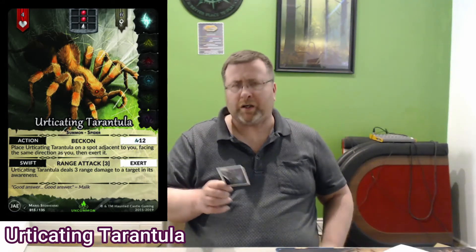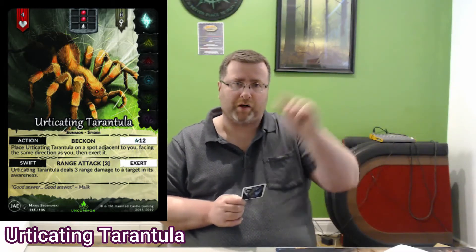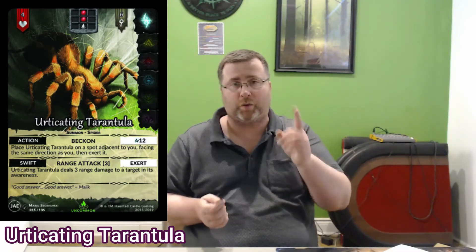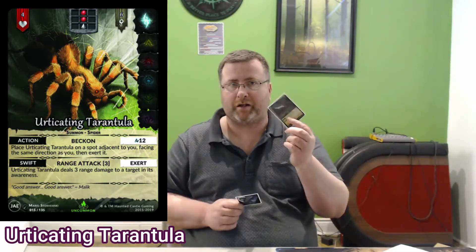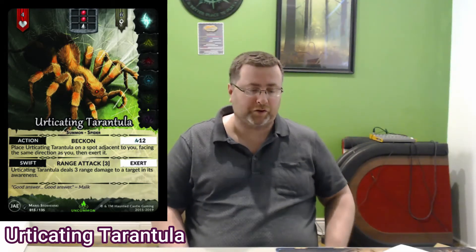The last card is another summon — the Urticating Tarantula. It's six chi so it's pretty powerful but not crazy, and it only costs 12 aura to beckon. What I like is it has a ranged attack with awareness of two spots in front of it, not just one, so you can do three damage to a target while sometimes staying out of their reach. There's also synergy with Gust: I can blow something into range for the Tarantula to hit. Depending on where opponents have their champions and summons, it can work out really great.